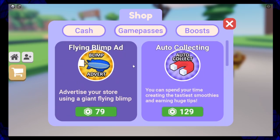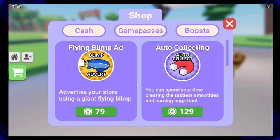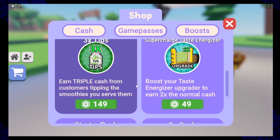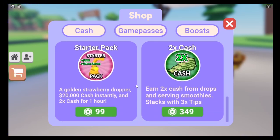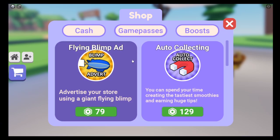I can advertise your store using a giant sign. I can't keep up with the two people I have in line now. That's the auto club — oh, you can get three times tips! You can unlock a lot of stuff, starting things and so on. I can use some of this stuff but I'm just too lazy to do it.